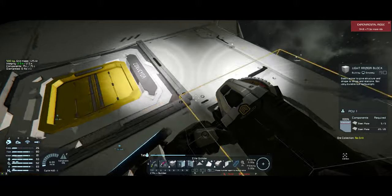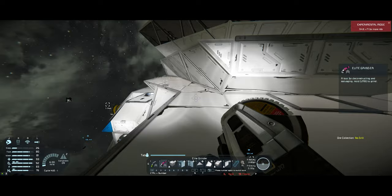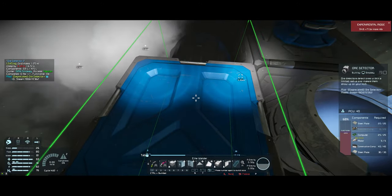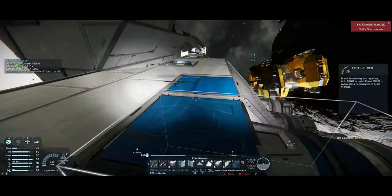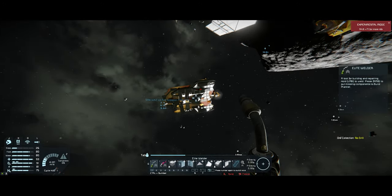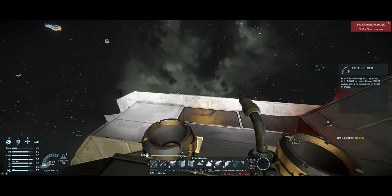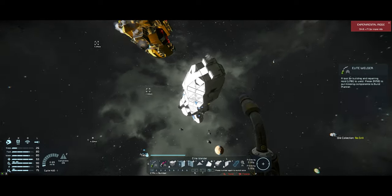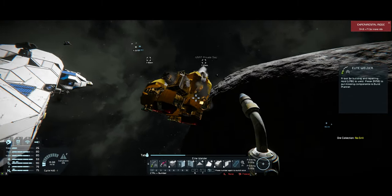I'll replace the blocks as they get broken, which will probably happen sooner rather than later. Something on fire over there - oh that's the ore detector. Can you not be on fire? I know you're broken, I don't really need you right now, I just don't want you on fire. We've got the thrusters on there - and this has the modded assert thrusters on it too, which are just slightly better in almost every way. We're going to incorporate them.